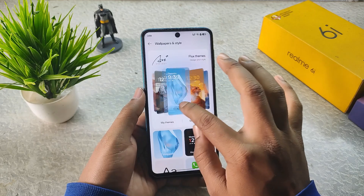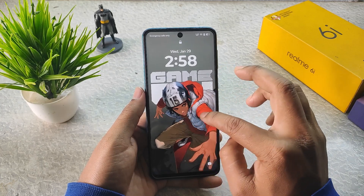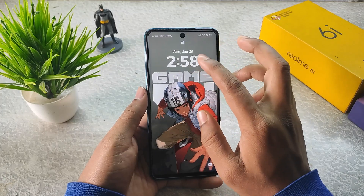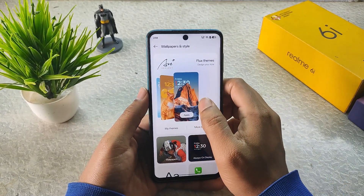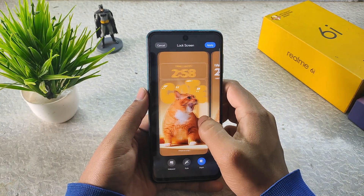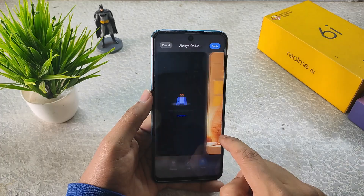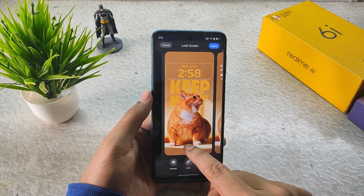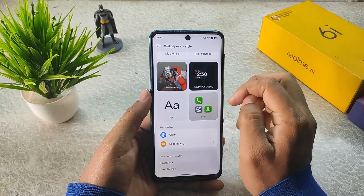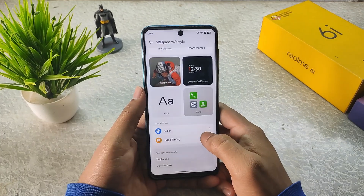In Wallpaper and Style you can choose various types of wallpapers — the lock screen looks good. There's one that looks like HyperOS but it's basically included in the wallpaper. We have Always-On Display, wallpaper, font, icons, and in Color you can customize the accent colors.